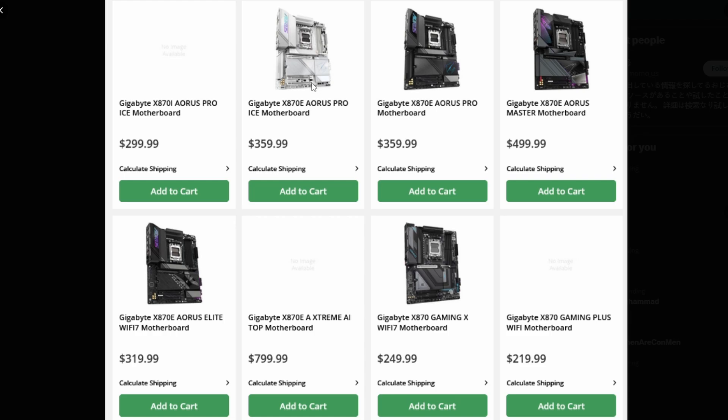The Aorus Master in black comes in at $500, which feels expensive but is somewhat justified for overclocking-focused boards. The X870i Aorus Elite Wi-Fi 7 is $319. The most expensive option is the Aorus Extreme AI TOP motherboard at $799 — the name itself says 'AI TOP,' and that is a crazy price point. The X870 Gaming X Wi-Fi 7 comes in at $249, which is a pretty decent price.